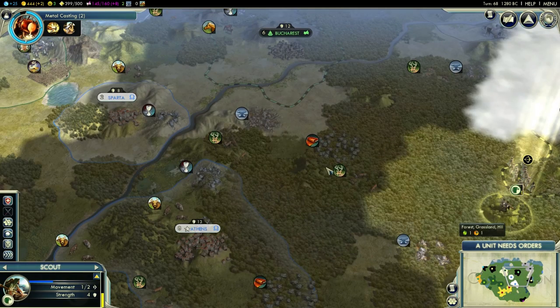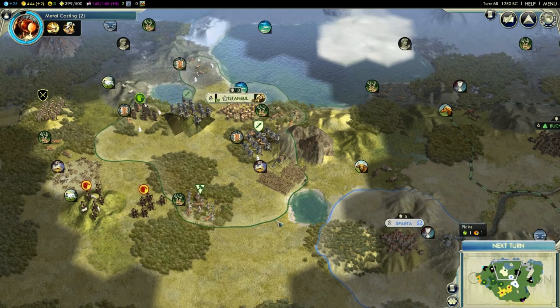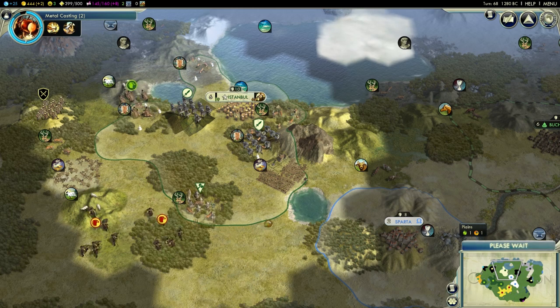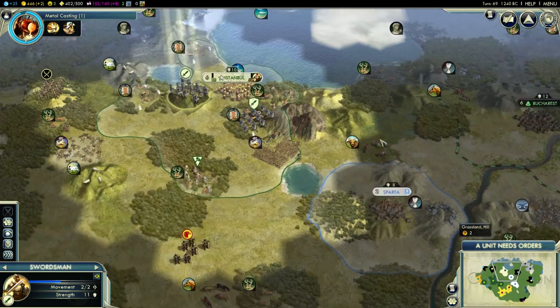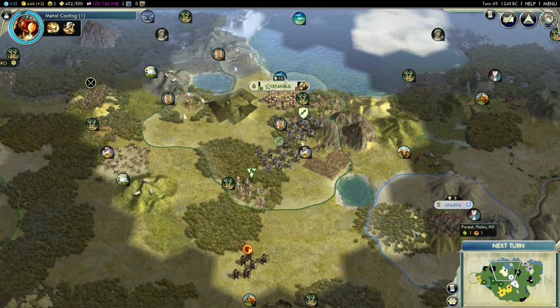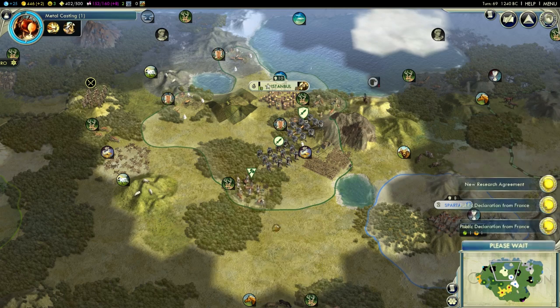Four swords should easily take out Sparta, maybe even Athens. Oh — he's hostile! How unpredictable. Well, you're lost, man.